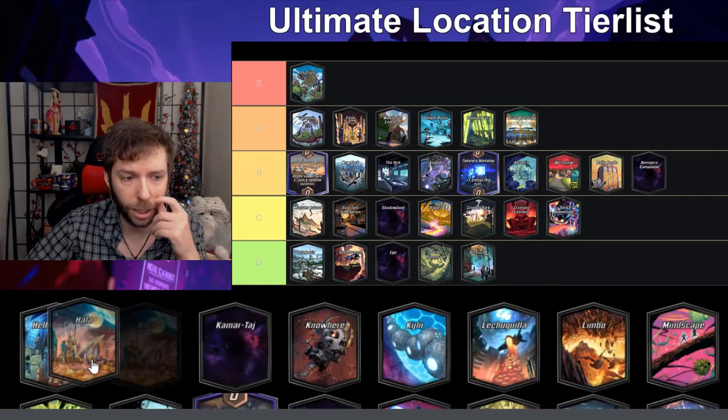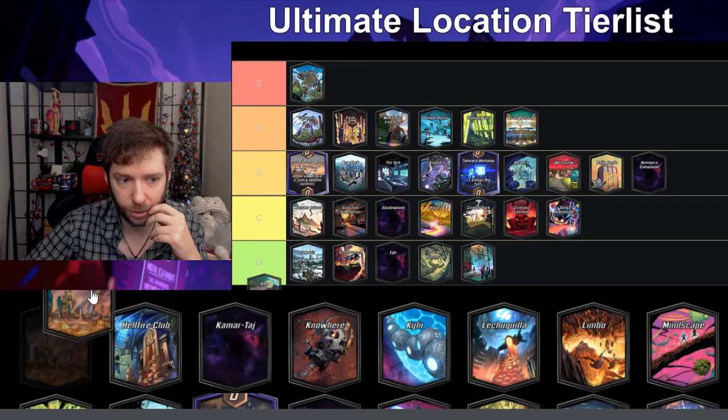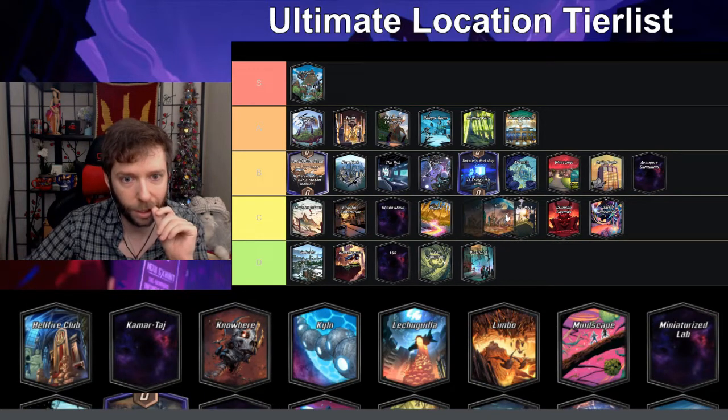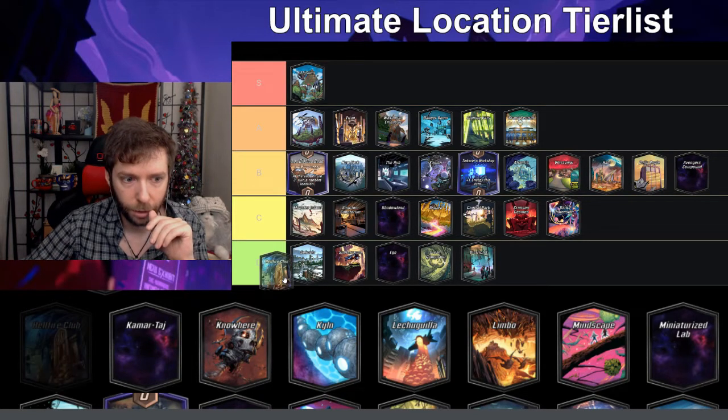Halal — at the end of turn four the player losing this location has all their cards destroyed — I think this is interesting; I'll put it on B, I think it's fun.